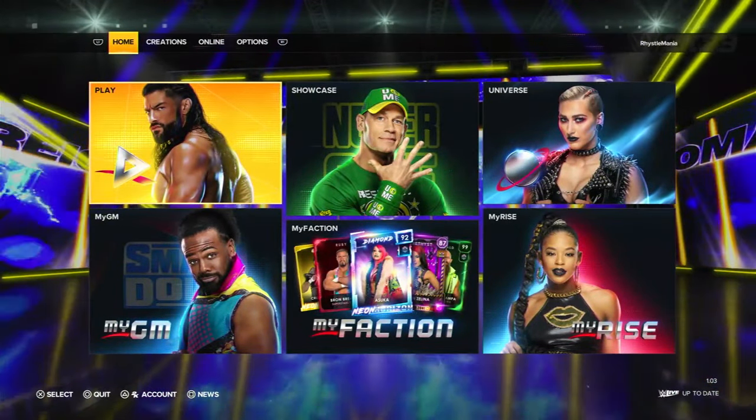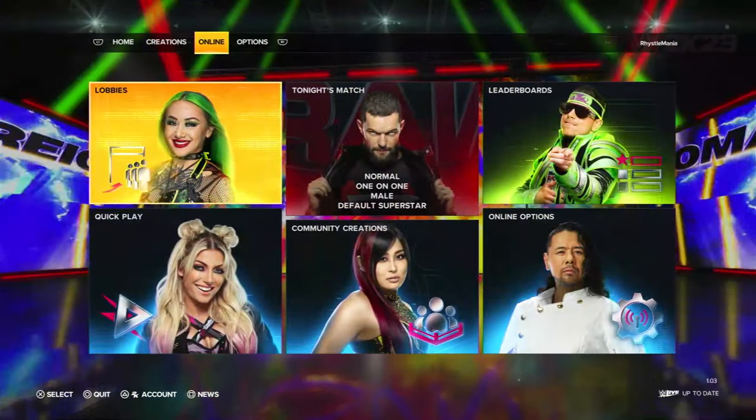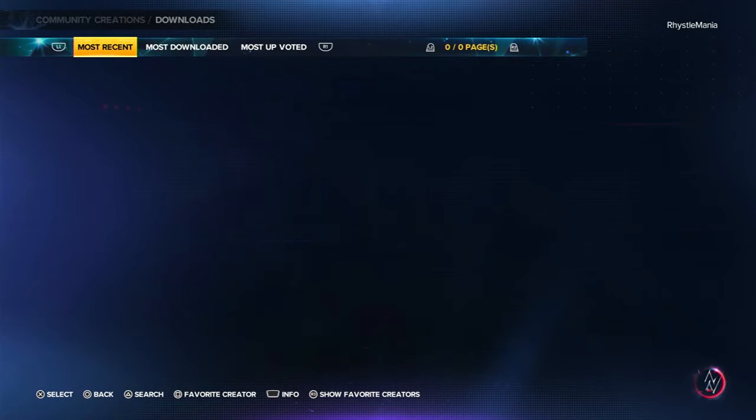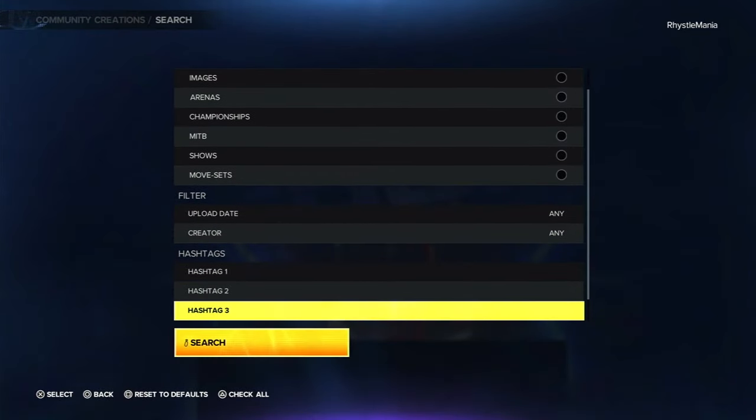First things first, you're going to want to get yourself the Shield characters. From the main menu scroll over to the online tab and then down to Community Creations and Downloads. From here you want to select Superstar and then bring up the search menu. Once you've brought up the search you want to go down and put a custom hashtag in.